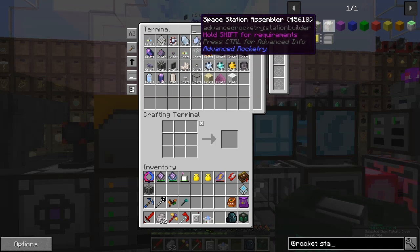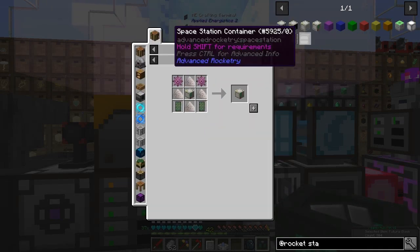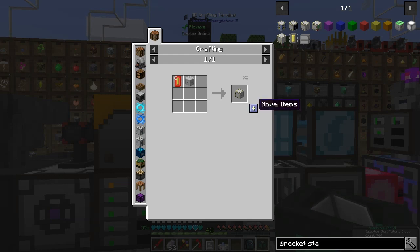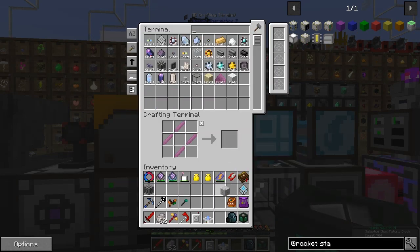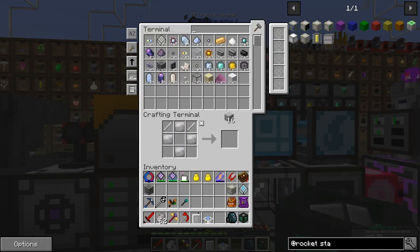I've already built the space station assembly up. Now the space station container - we need to build that. We need docking ports definitely. Let's see if we can make a docking port - that's a satellite bay, we do need those. The docking port is where you actually land onto the base with the rocket. For the satellite bay we need machine structures - of course we need some more machine structures. Let's just do it like this. I can only make 16 because I've run out of rods, so let's go and make some more rods.